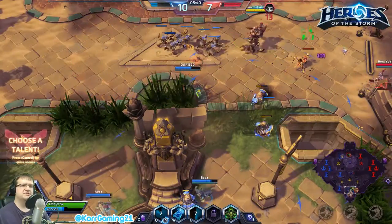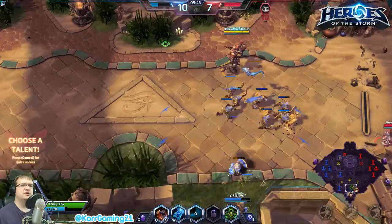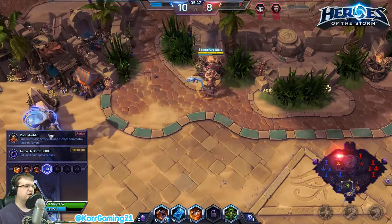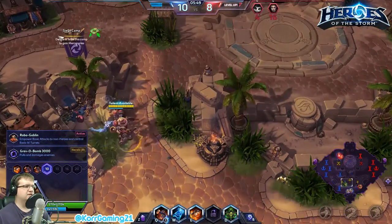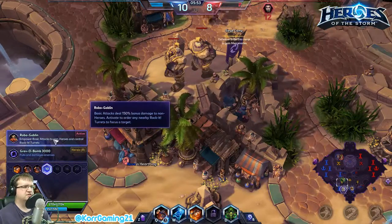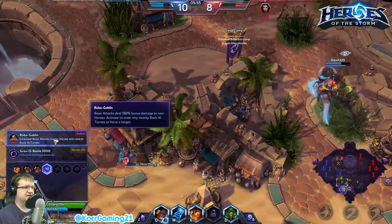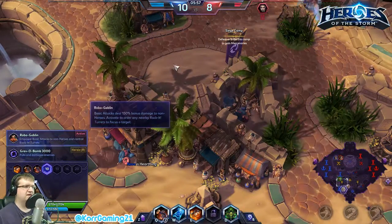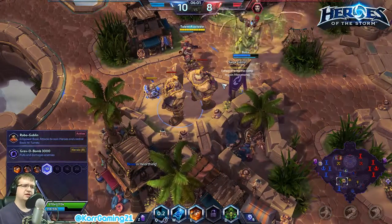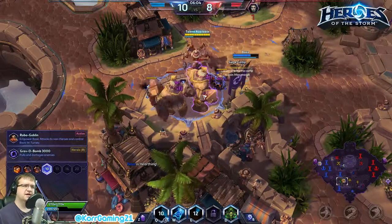Three levels ahead — looks like we're doing pretty well. For our level 10 ultimate we are going to go with Robo Goblin — empower basic attacks to non-heroes and control Rocket Turrets. Basic attacks deal 150 damage to non-heroes. Dropping turrets and getting to work on these guys.